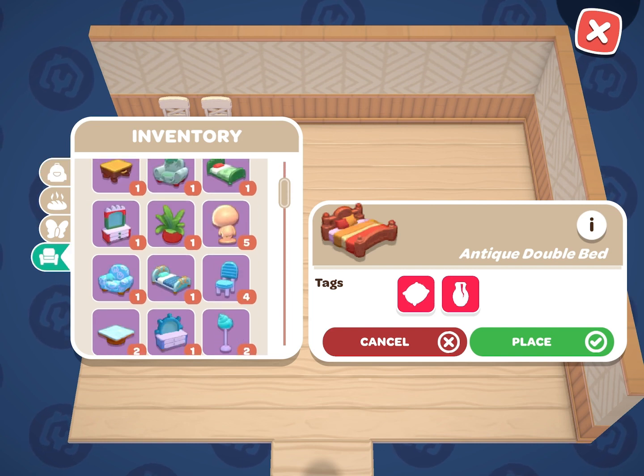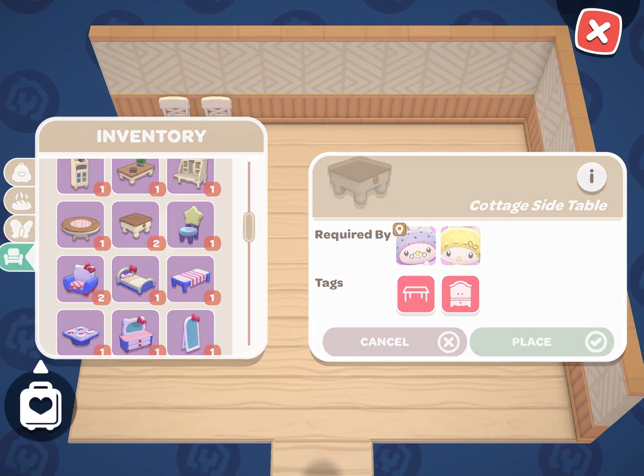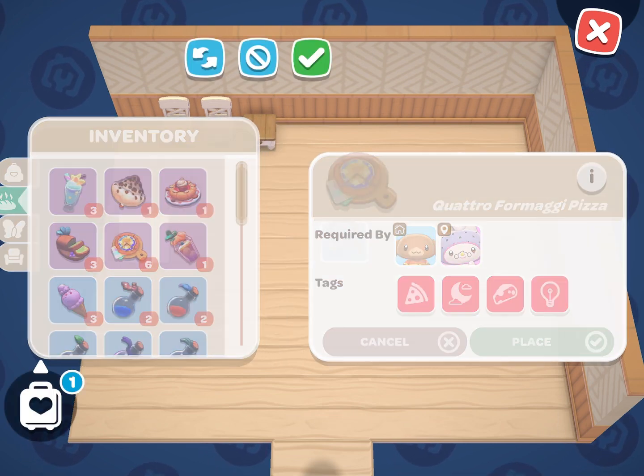You will know an item is satisfactory for the cabin if it has the character's face next to 'required by.' For the creative item, I am going to use three quattro formaggi pizzas.